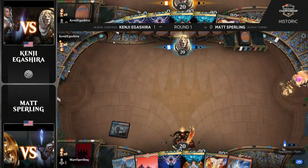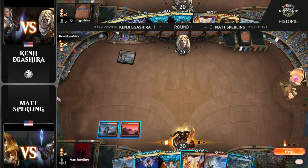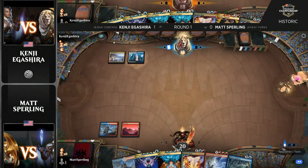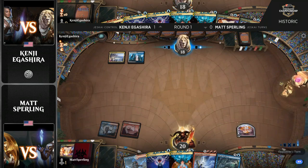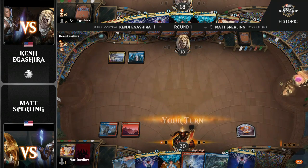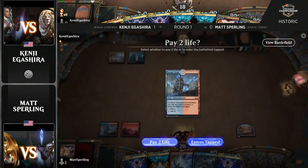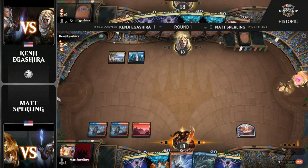By the way, we're coming in on game number two. Kenji took about 10 minutes to pick up that first win against Matt. Let's see what the sideboard plan looks like here from Sperling. We're going to assume something similar to what Luis did. And you see the Shark Typhoon straight away in hand here for Sperling, so he's at least brought those in and going to try to give Kenji all he can handle with a much different version of the deck.